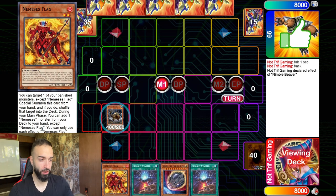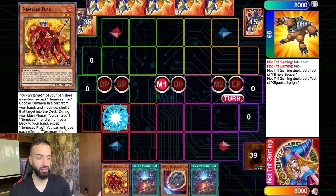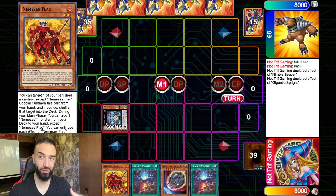What we're going to do here is go Nimble Beaver, Nimble Beaver special summons Nimble Angler, which goes into Gigantic Sprite. This is a test for Nibiru at this point. If he Veilers, I don't care; if he Imperms, I don't care. If he has hand traps and Nibiru, it is what it is.